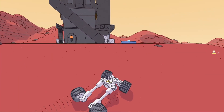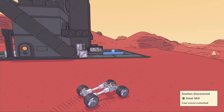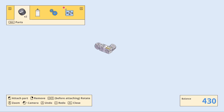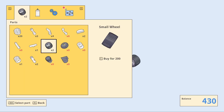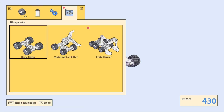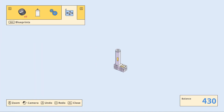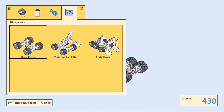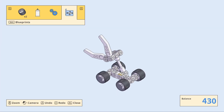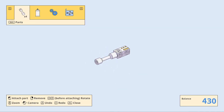Our current rover isn't really built to carry this steel beam, so we'll need to design something new. This is the editor where you'll probably spend a lot of time building and refining your designs. As you play, you'll unlock new blueprints which are pre-designed vehicles you can build. These are often very specialized designs that showcase a new part. We don't have a blueprint that will work for this cargo, so let's build something from scratch.